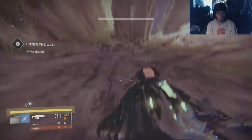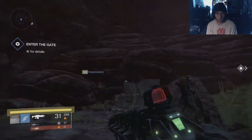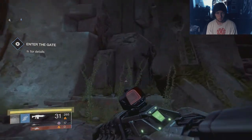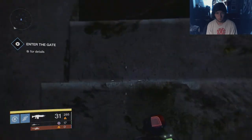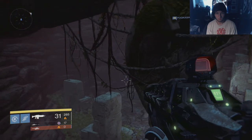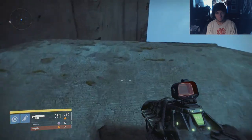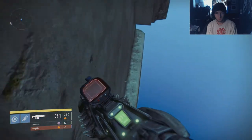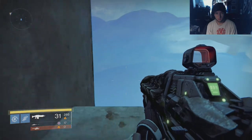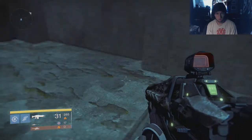All right, here we go. From here, what you're gonna want to do is run over here. If you're a hunter you might want to switch to a Golden Gun. We just keep going and literally it's just this simple — there's a hole right here. What you're gonna want to do is just fall down to here.